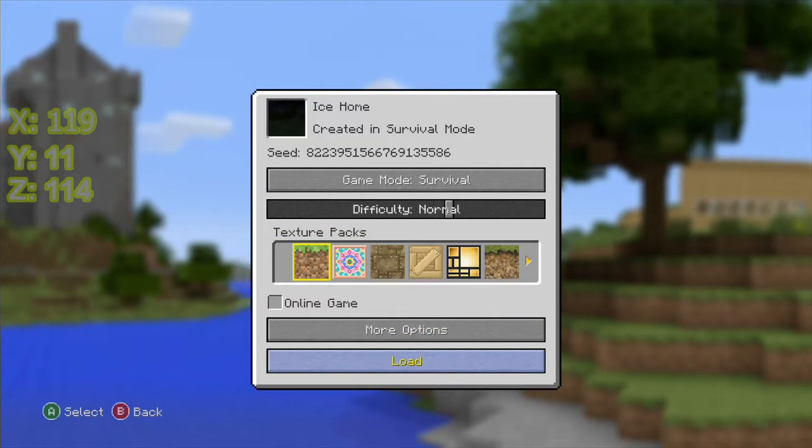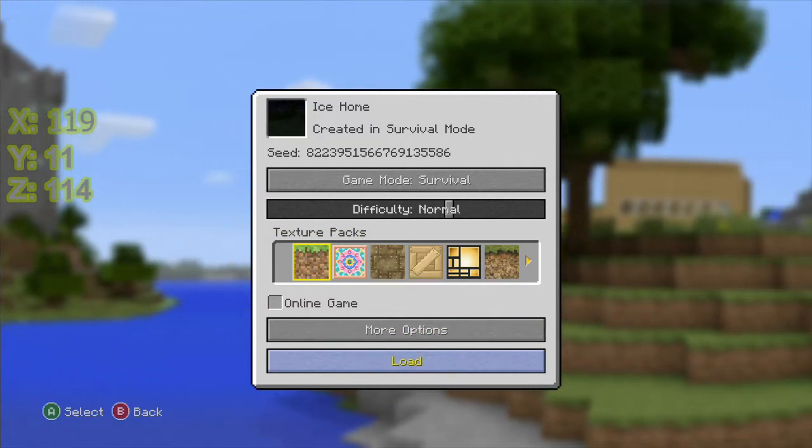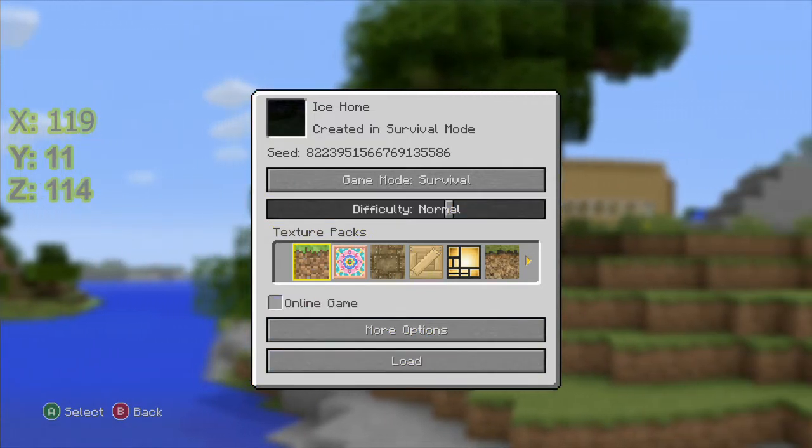Then go into the same world in normal mode. Don't save — if you save, it'll mess up your whole achievement.